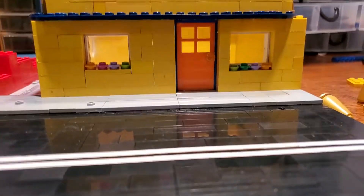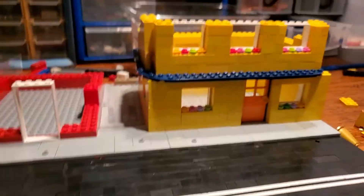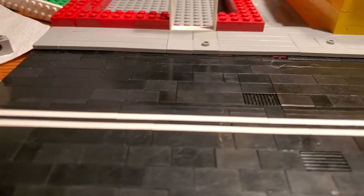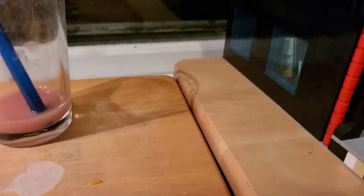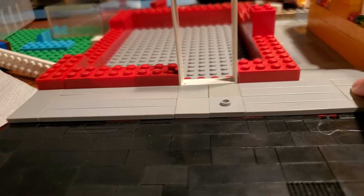Hello, welcome to Bricks. This is my other road with a new building. The thing I did that's improved with my road — if you look, you see basically no gaps. But if you go to my previous city, you will see it looks like it has gaps, because it does. You can see there are gaps.